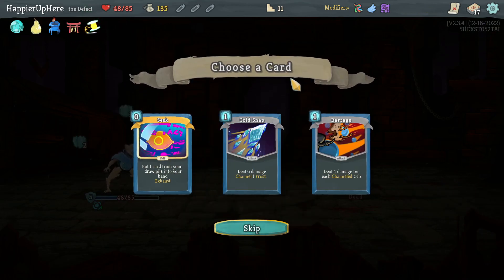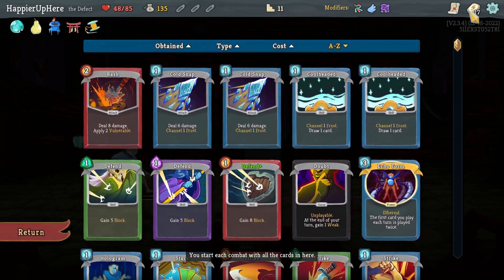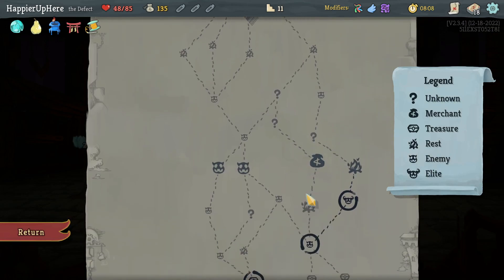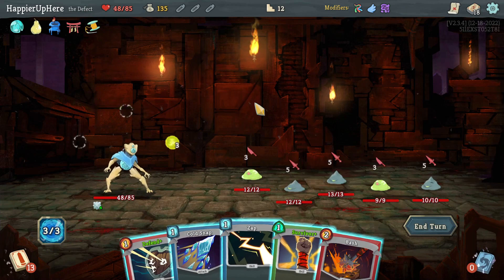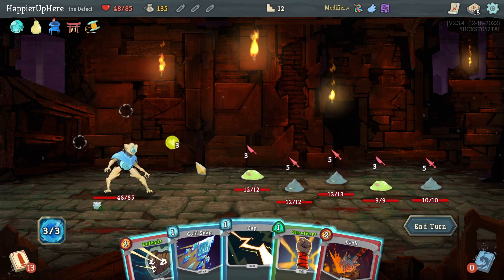The Block Potion was worth it and Echo Form allowed me to perfect this one. Thread Needle — comes with 4 Plate Armor. Cold Snap, Barrage, Seek — I'm not convinced I'll go for Popper yet, so let's not take the Seek. I'll take a third Cold Snap — could be my fourth if I took one in the shop. Still don't think I'm ready for a shop so let's do a regular fight.